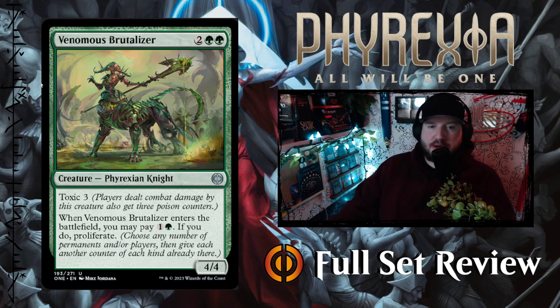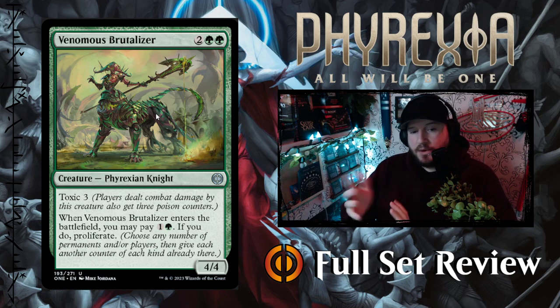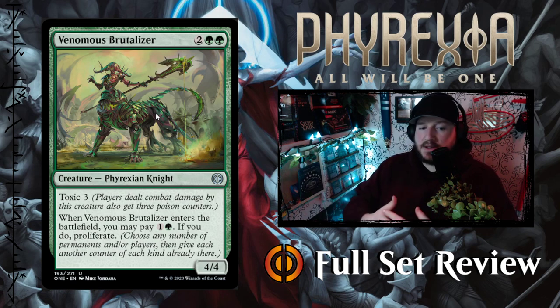Venomous Brutalizer is next — 2 green green for a 4-4 Phyrexian Knight with Toxic 3. When Venomous Brutalizer enters the battlefield, you may pay 1 and a green; if you do, proliferate. So it's a 4-4 for 4, which is already absolute bare minimum for mana value, but if you pay 6 instead of 4, you get a 4-4 plus you get to proliferate, which is also decent.